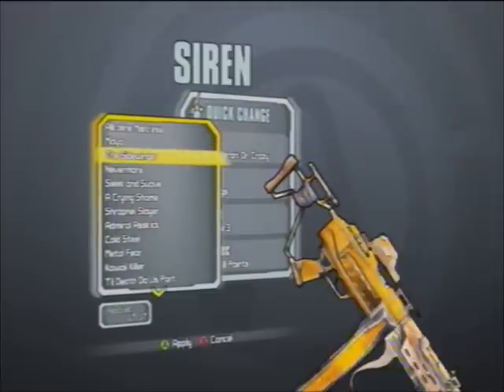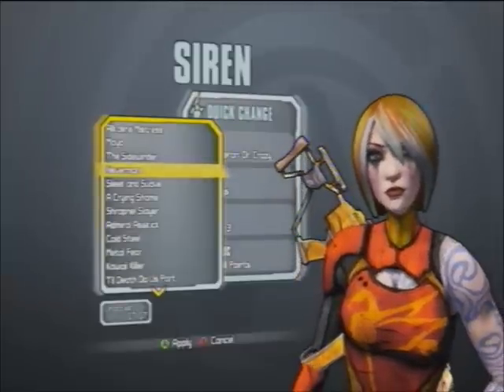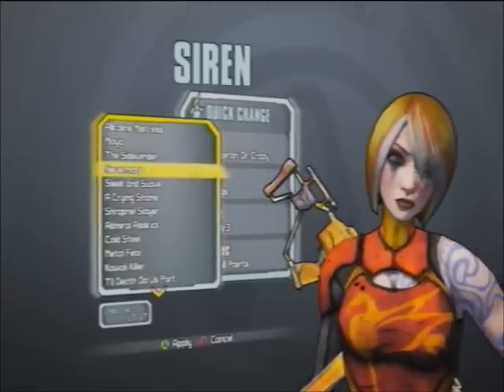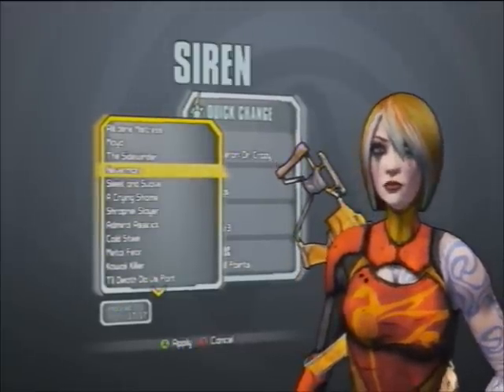Maya's default head and the Sidewinder are both obviously default heads you can get just for having Maya as a character. The Nevermore Head is a quest reward for In Memoriam — completing that quest as Maya will give you the Nevermore Head.